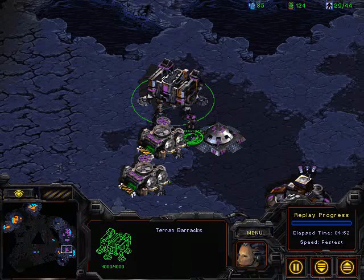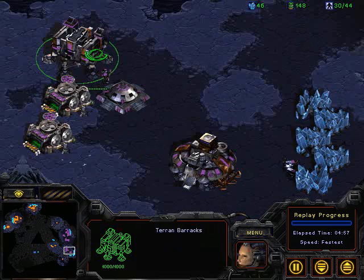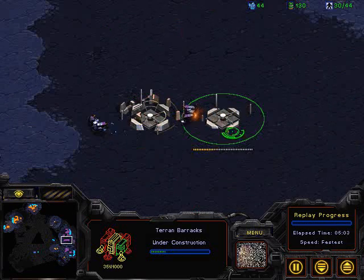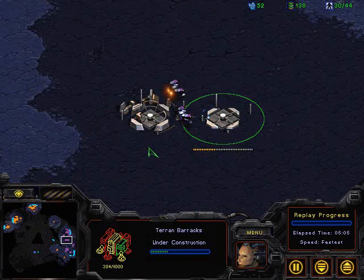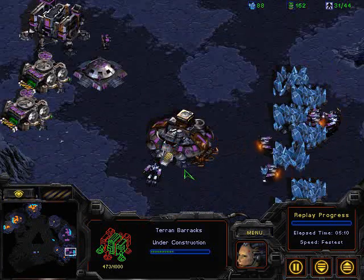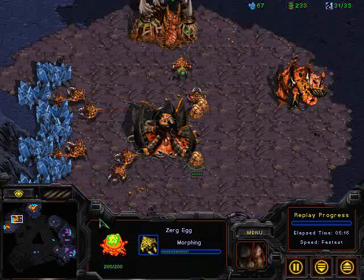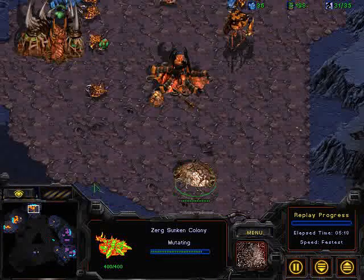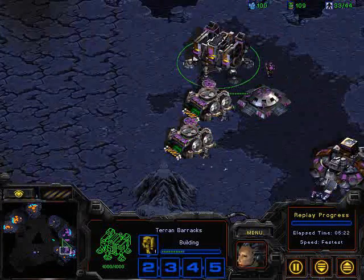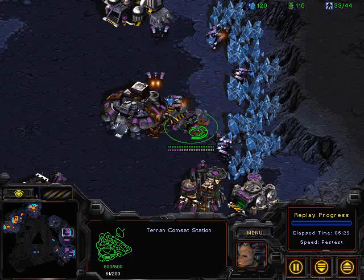Additional Marines being produced - this is critical. Marines have to continuously be pumped out of this barracks for Terran to be successful. Going gas-barracks first. It looks like a factory being placed down. I think we're going to see a transition into some SK Terran - probably see a starport and a science facility for early detection. That should pretty well neutralize the Lurker attack. Looks like a couple additional drones being pumped from Remilia, and putting a Sunken Colony on the front door. There's that first Medic as well.